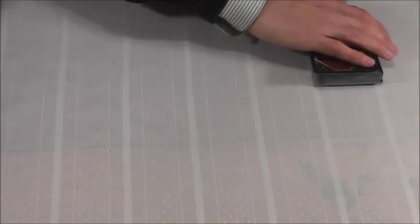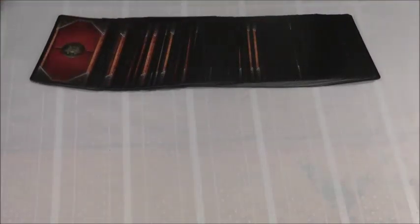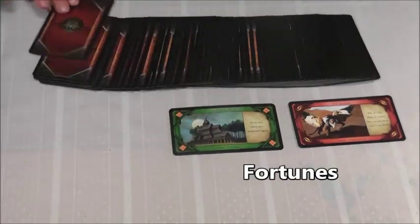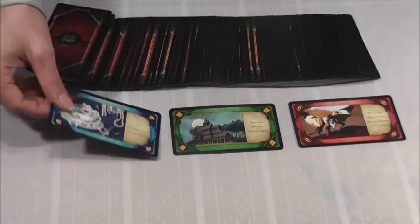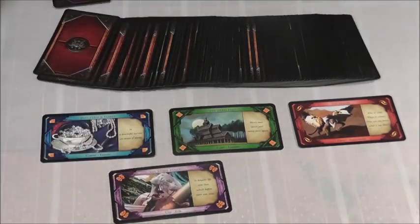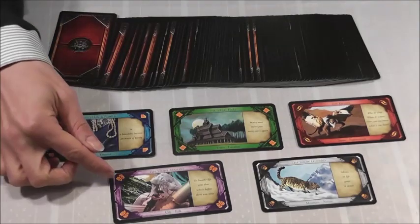A deck of A Fool's Fortune contains 77 unique cards. There are two kinds of cards: fortunes, which are horizontal, and characters, which are vertical. Fortunes contain a realm and a resource. The five realms are denoted by color, and the five resources are denoted by symbols in the corner.